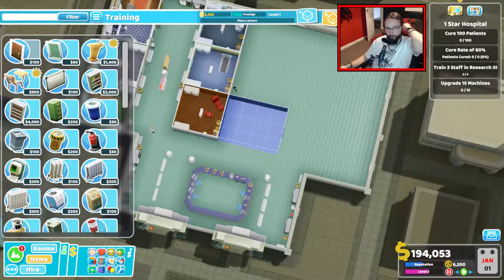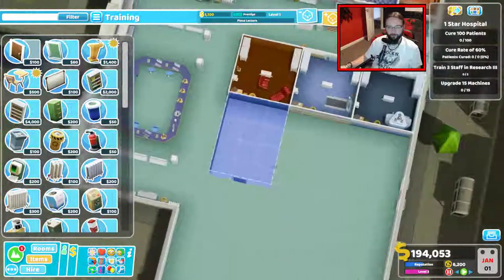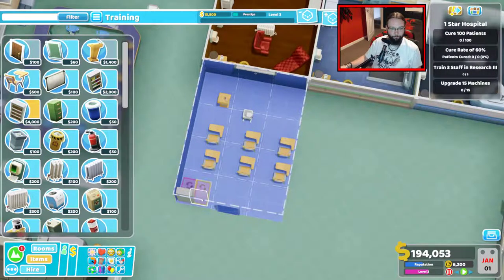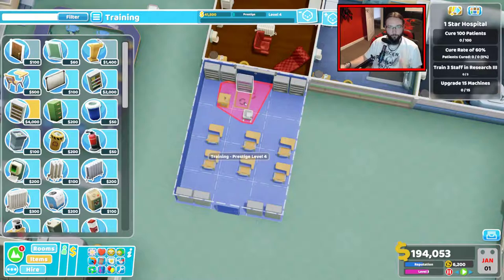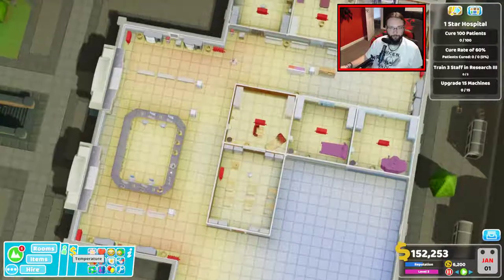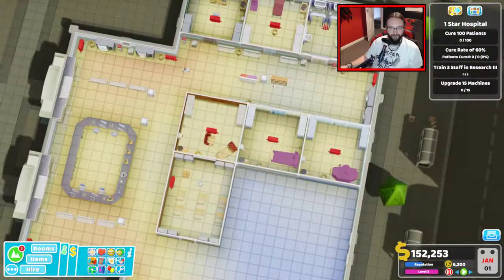We are going to build a training room as well. Yeah, we can make one side four by three, or we could alternate it all the way up — some of them get bigger rooms, some of them get smaller. I just want it to all use the same space. Projector up there — one, two, three, four... five, six, and we want the bookcases.